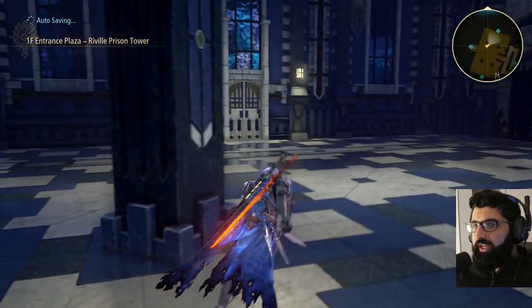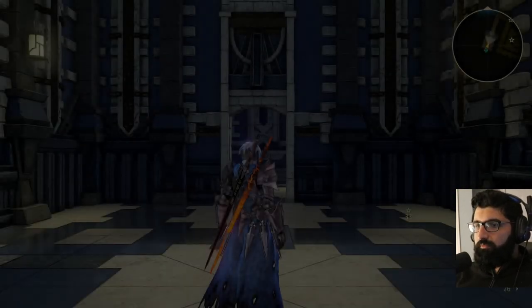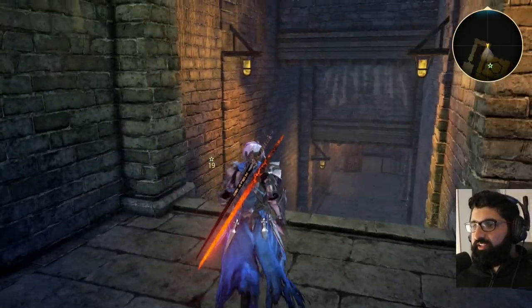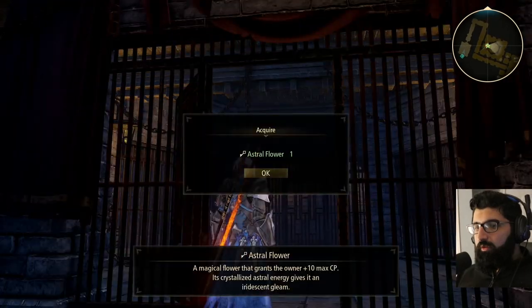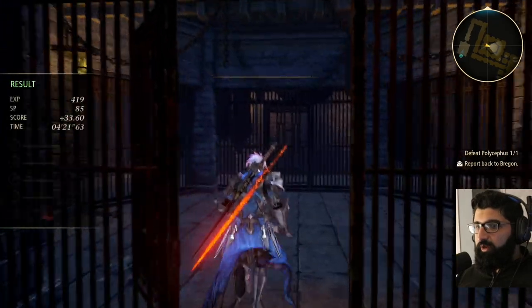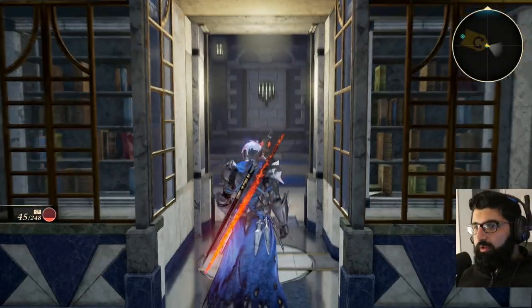Once you get here, take a left and go through here, then down this way. Eventually you'll meet the snitch — listen to his cutscene. Now it's time for the battle. After you defeat him, you'll get a key to the hidden chamber. Make your way there, go into this room, put the key in, and here we are.